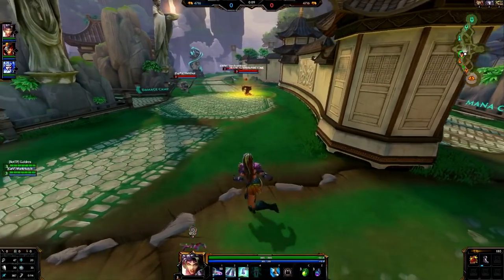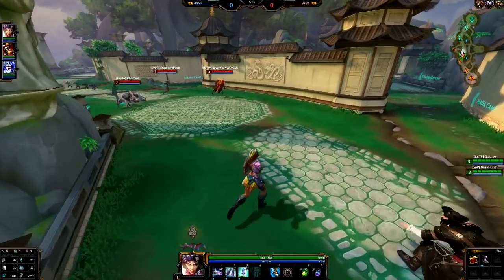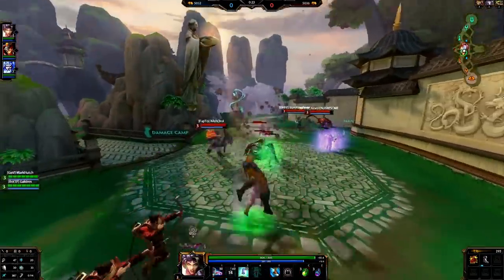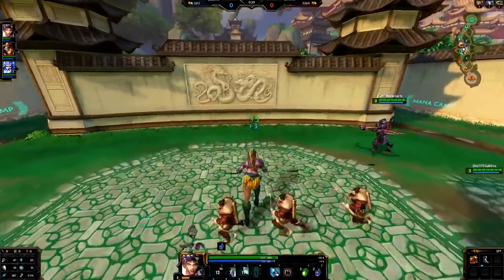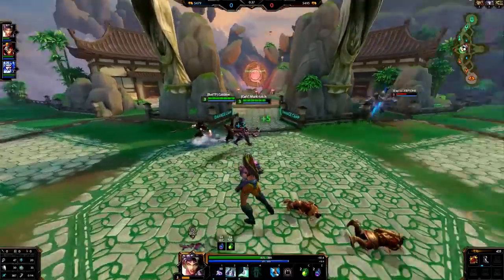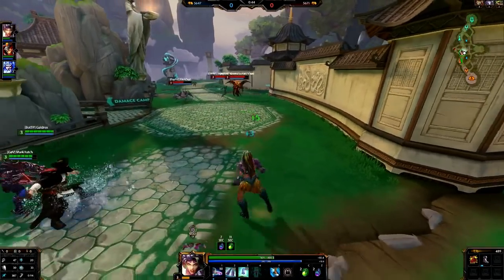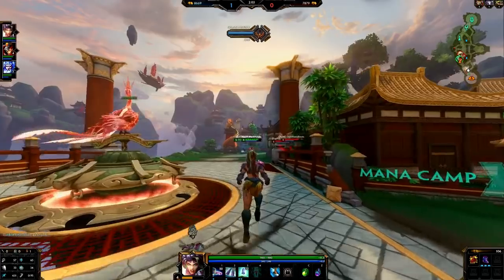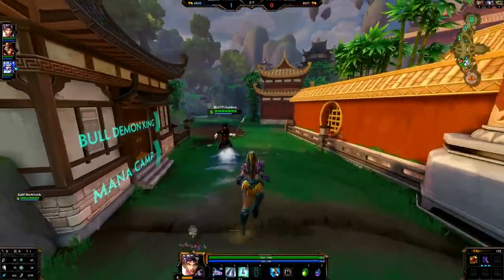It was kind of mixed on what build to do for her. There was a mix between attack speed, which had the majority of the votes, and then the other one with a lot of votes was for damage. So it was mixed between attack speed Terra and full-on damage Terra. There were even requests for healing Terra, cooldown reduction Terra — a whole bunch of requests.